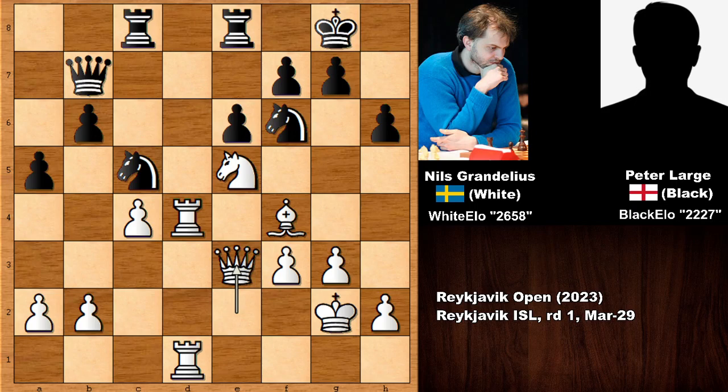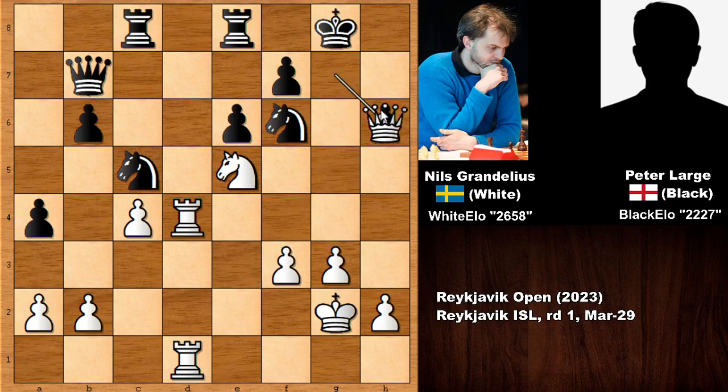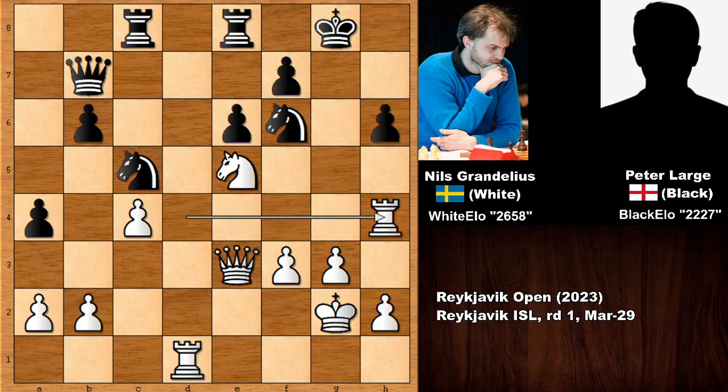Queen to E3 was actually a winning move, believe it or not. After King to H7, White could sacrifice the bishop — that was the key idea. If capturing the bishop, then instead of Queen takes, Rook over is even more accurate, then capturing the pawn with the queen. There is no sensible defense against the checkmate threat on H8.